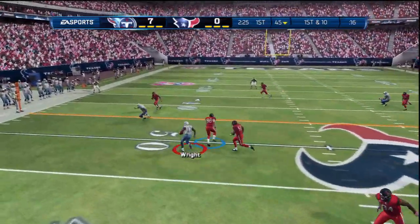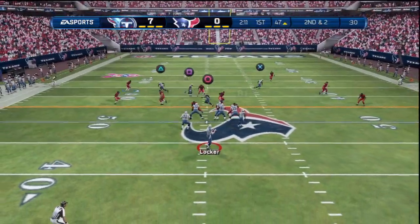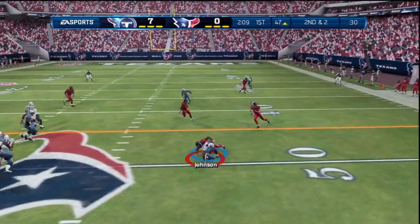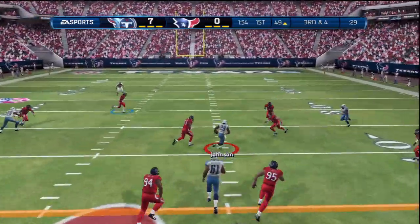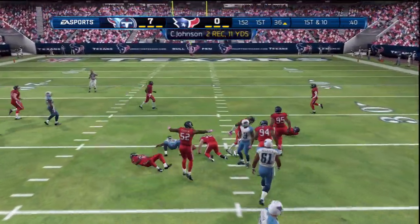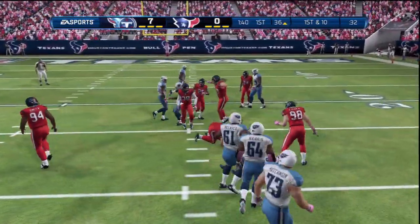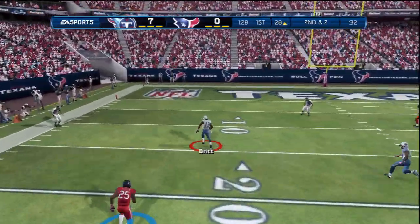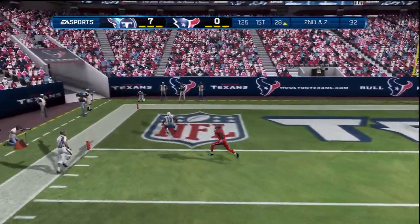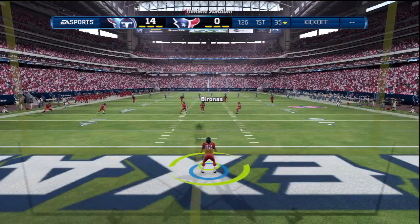Back on offense, we're going to try to give the ball to our playmakers. When I do pass, I'll keep it short and give Johnson the ball as much as possible. Second and two, we go to Johnson on the check down — nothing. Third and four, we stand in the pocket, go over the middle, find Johnson wide open for the first down. We go back to Johnson up the middle, get very close to the red zone. We go to the ghost streak with Kenny Britt and score a touchdown — up 14 to zero.